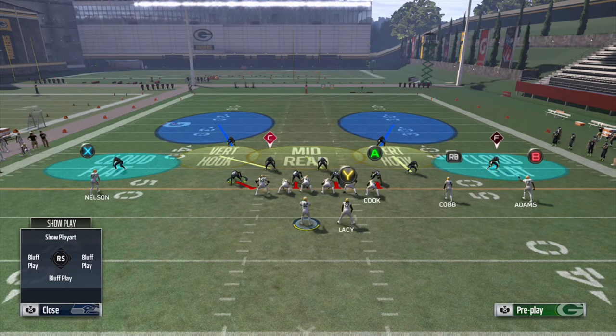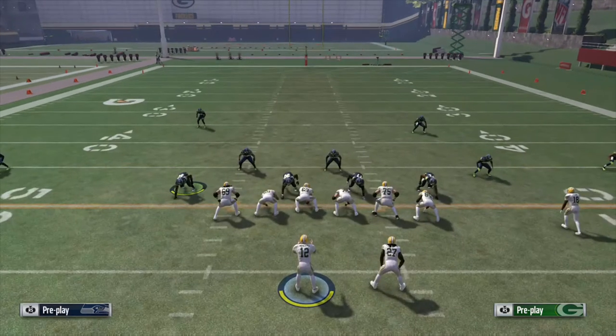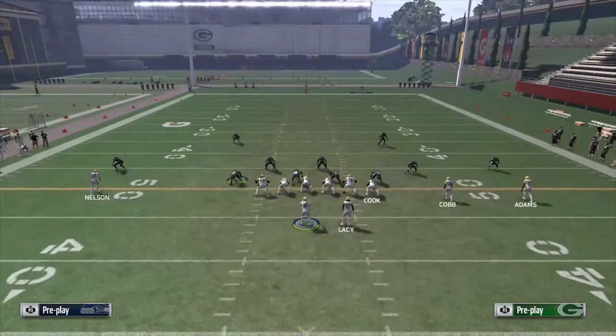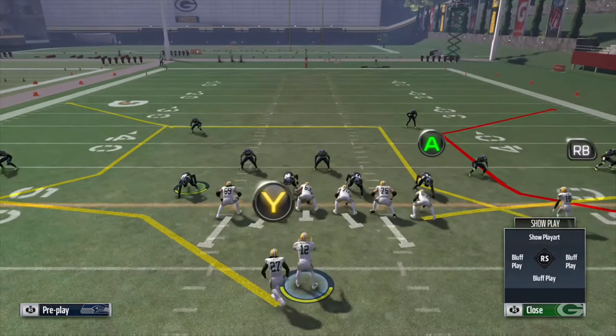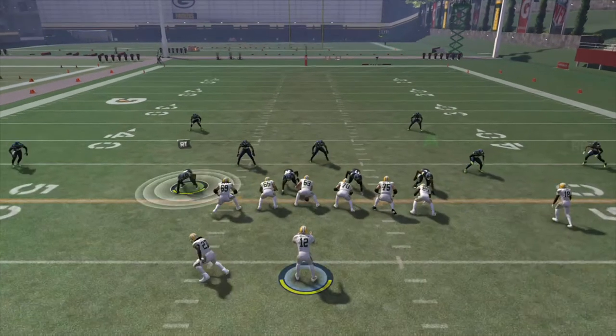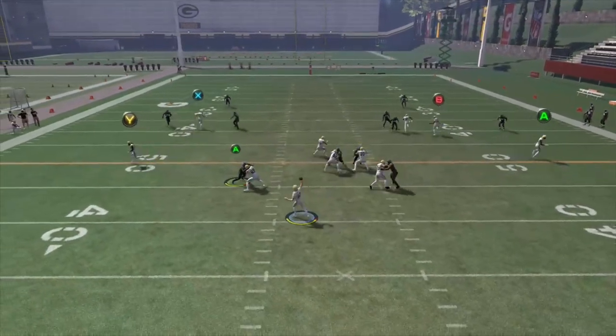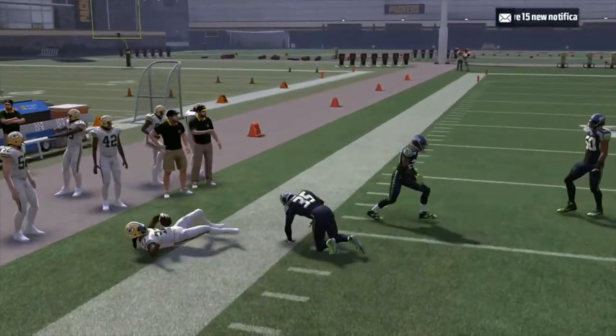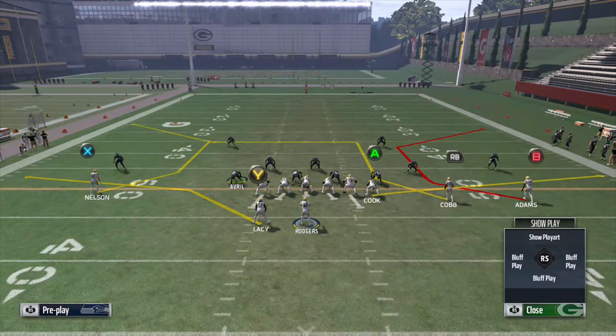On offense with the Green Bay Packers running gun wide trips corner strike — Eddie Lacey is on the left running a flat route and Jordy Nelson running a deep C route. You are going to see the cloud flat on the outside. His priority is to drop back and defend against deep outside routes, and at the snap of the ball he is going to drop back and defend against that C route very well. The way to beat cloud flats is to check it down underneath with a flat route.